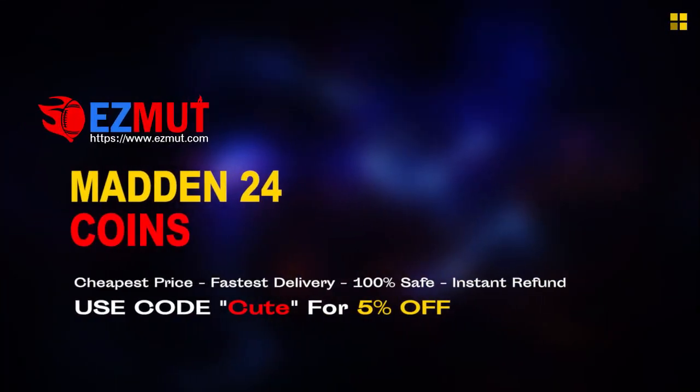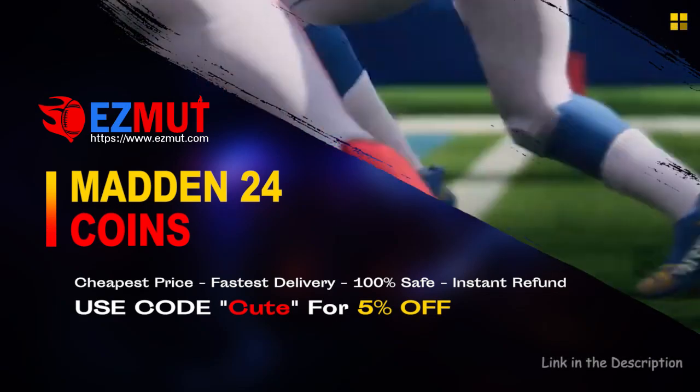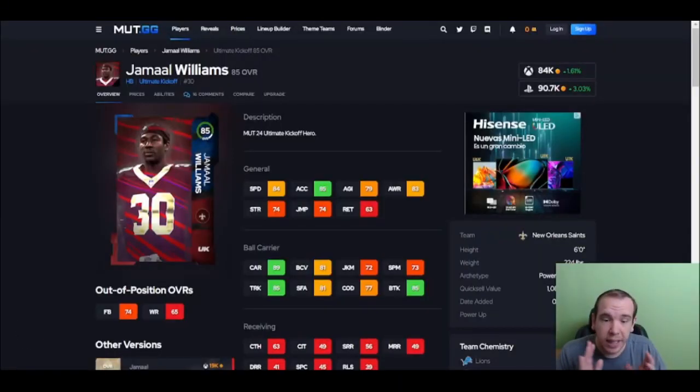easymont.com — use code 'cute' at checkout. It's easy, fast, legit. Stop gambling your money, go save your money, go have the fun you want, get the team you want, get the coins that you want.